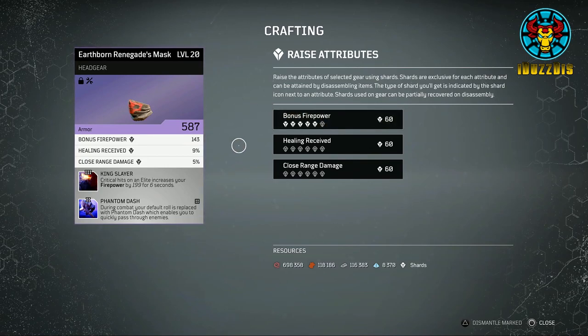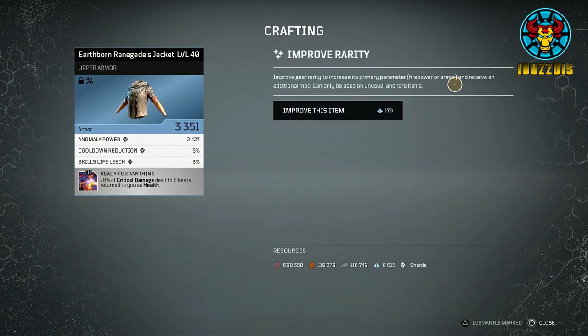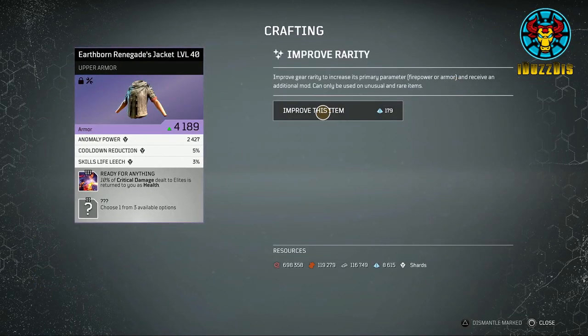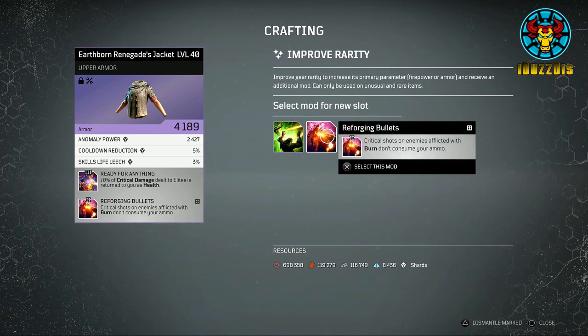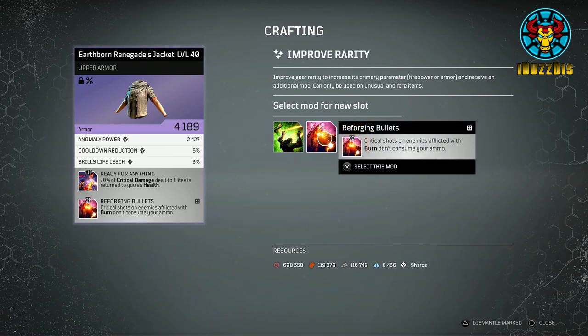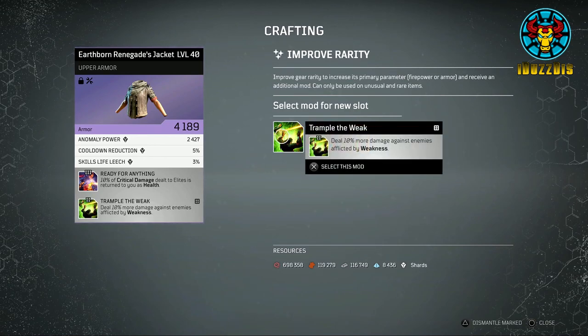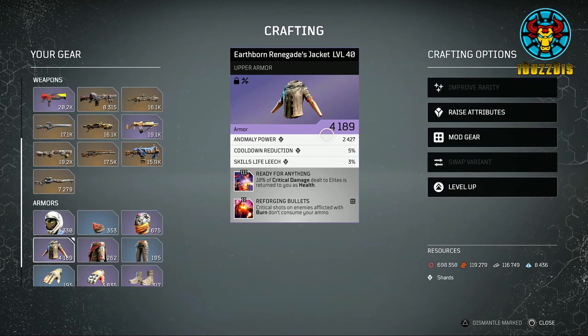As this in the long run will cost you less resources. Next up, the mod gear tab. This tab is to change one specific mod on an item. On blue rarity gear you can only ever have one mod. Once you upgrade it to purple rarity you gain an extra mod, giving you two. From here you can choose which mod you want to change, but only one is changeable.